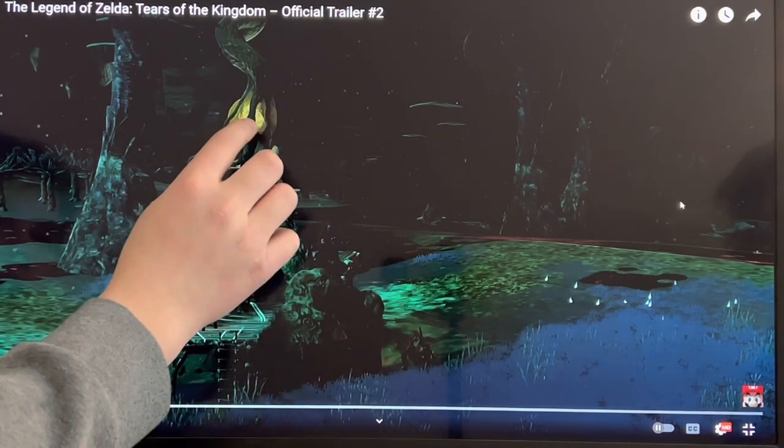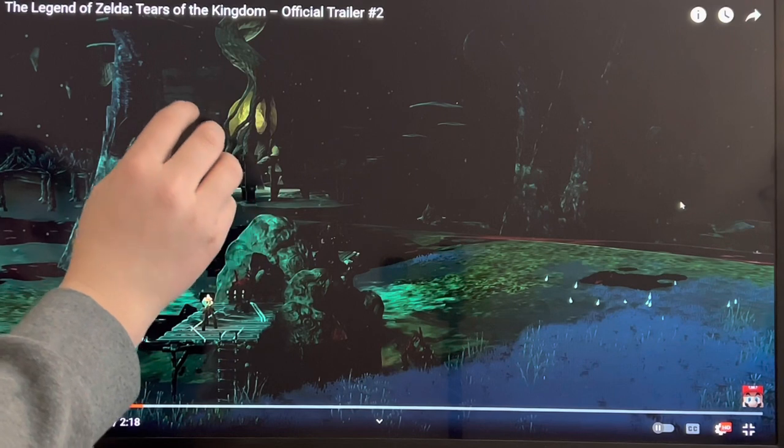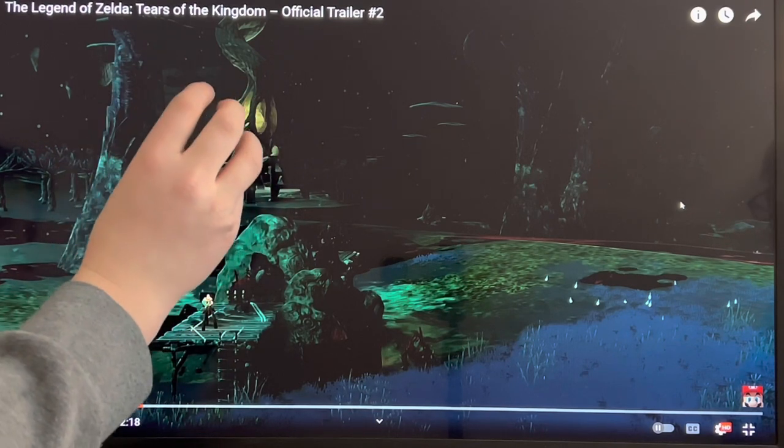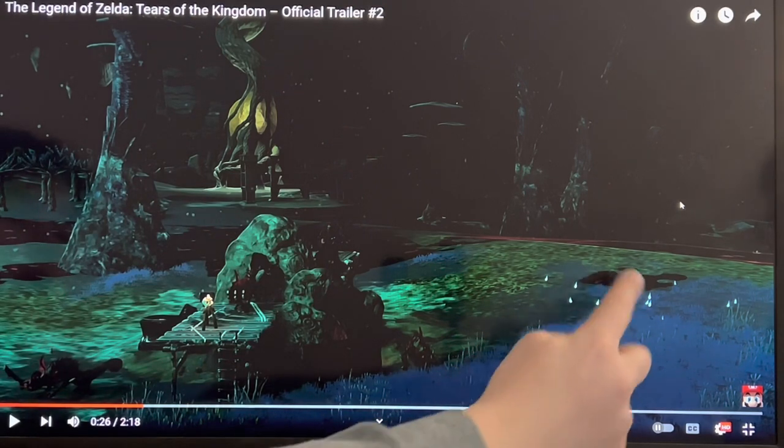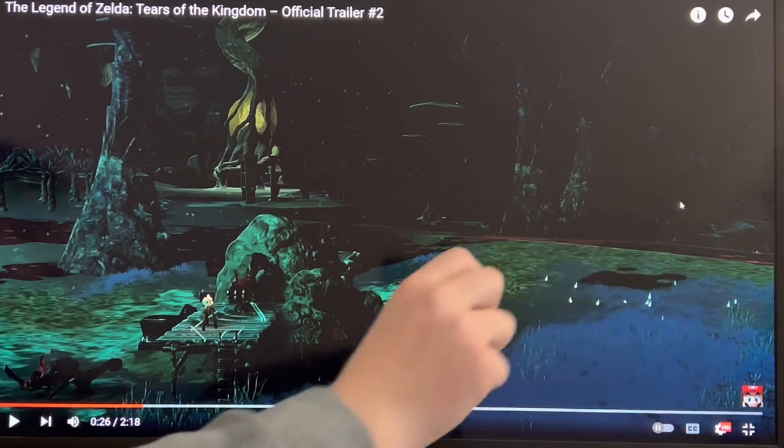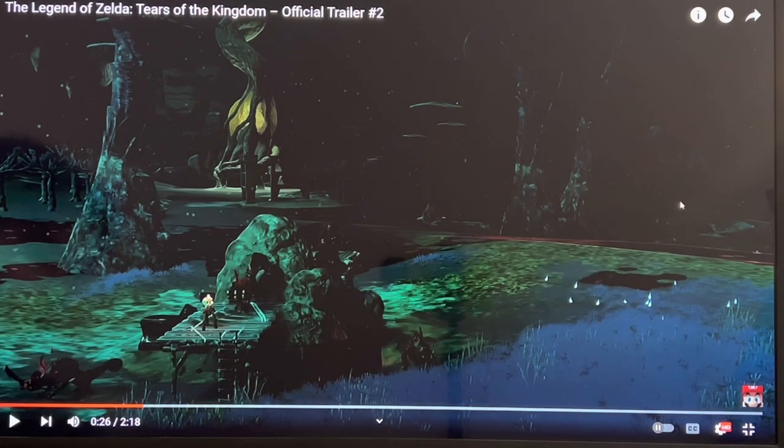In the back you can see this glowing, spirally-looking thing that I pointed out earlier — might be that. Also, here you can see these teardrop-looking glowing things. That is from the game Twilight Princess. It could be an Easter egg, or it could be an important part of the game.